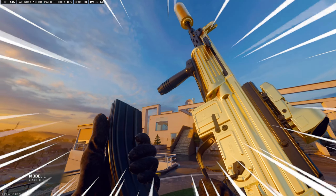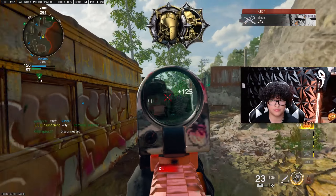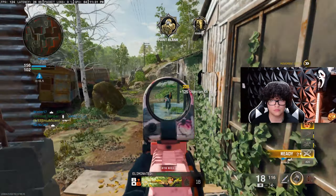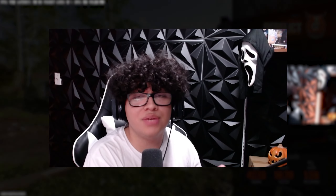The new best AR on Black Ops 6 — the Model L. The XM4 may actually have a competitor for the new AR meta in Black Ops 6, and that AR is going to be the Model L. We dropped over 100 kills and a tactical nuke using this insane Model L class setup. This thing has no recoil and might be the next up AR.